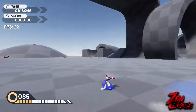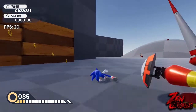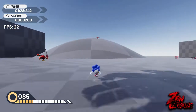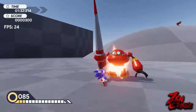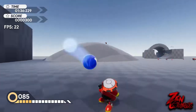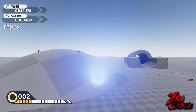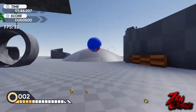Okay, so we found a shield enemy — a shield Egg Pawn — and he has the low sweep kick, which is really effective. Let's test out his homing attack on him. Okay, the enemy retaliates back once you hit his shield — pretty neat.